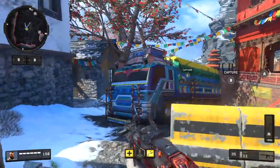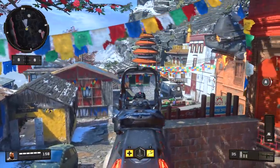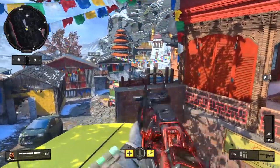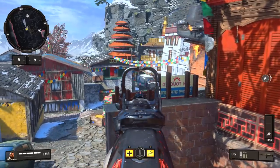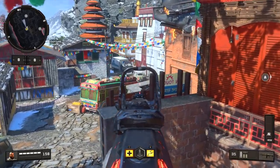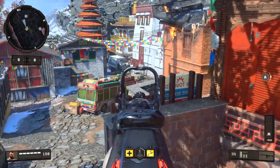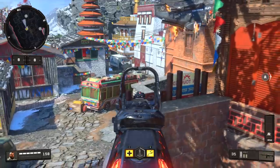Next, you can also jump on top of this truck right here. From this one you are quite exposed to anybody in that window, so make sure that's clear first. The great thing is if you crouch here it gives you a great line of sight towards that piece of cover or anybody coming through that area. If you stand up you can also see a little bit towards where the B flag is, so if they're capturing in domination and just standing up, you should be able to pick them off.